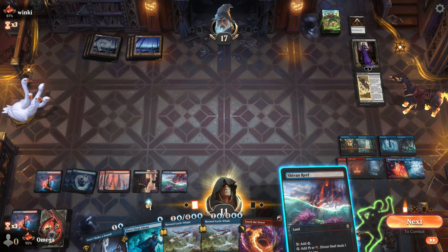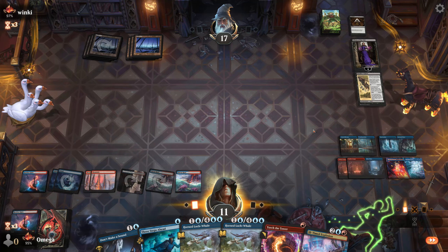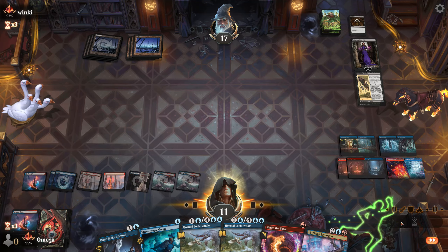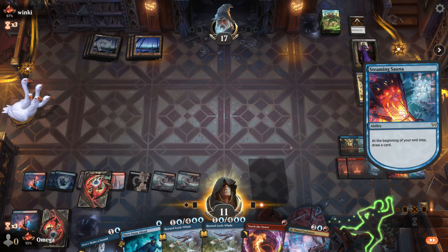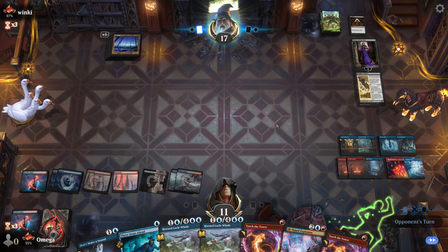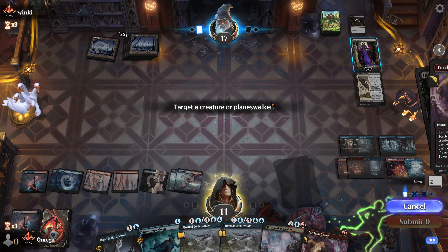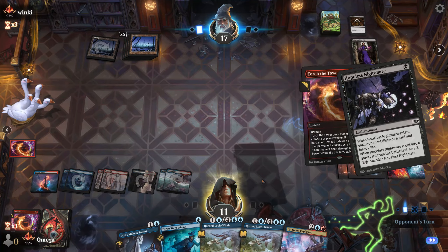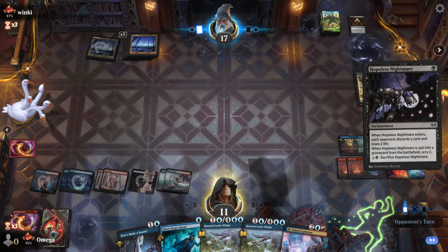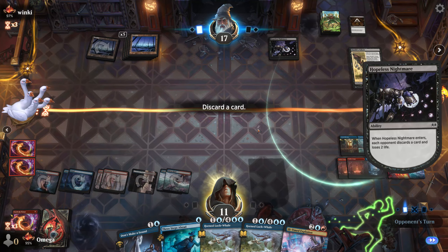I'm unlocking all the rooms! I should probably kill Lidiana or just focus on this game plan, but why would we if we're winning on the next turn? Hopeless Nightmare — now I can kill Lidiana, so we're killing her. Our opponent has literally nothing and this is hilarious. I think we're winning, unless I counted wrong — so let's see.